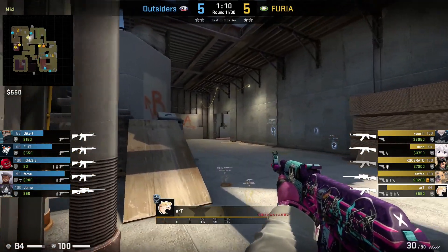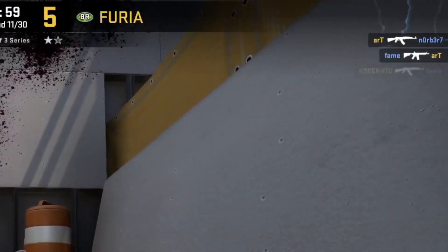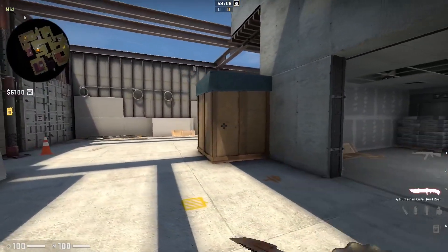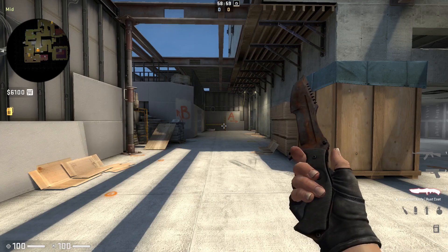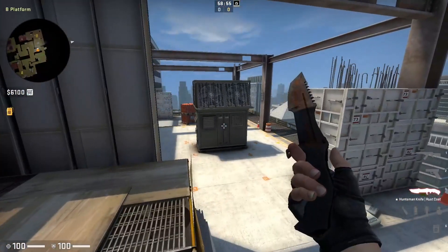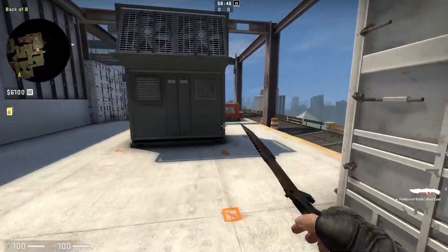As soon as Art gets the kill onto Nobert, this forces Fame to focus him, making him vulnerable to the stair players to pounce and get the trade kill. This is a great example of not always needing to be with your team in order to find entries. It is always better to have someone there who can trade you if needed; however, it isn't actually required. But if you do this sort of lurky entry style by yourself, I advise you have your team waiting and ready to go off whatever pick you manage to find.